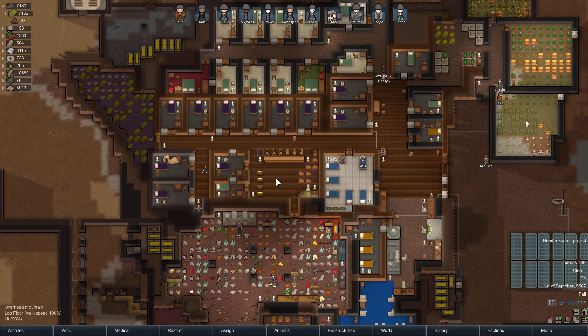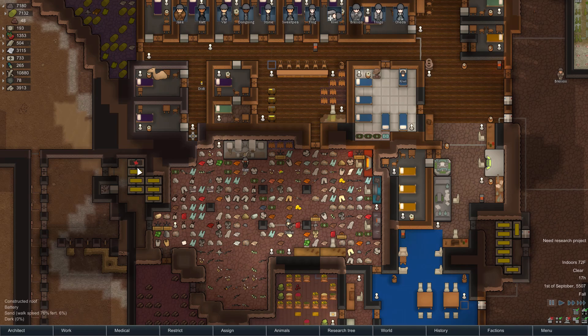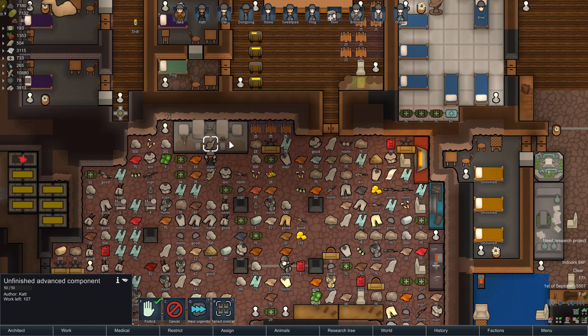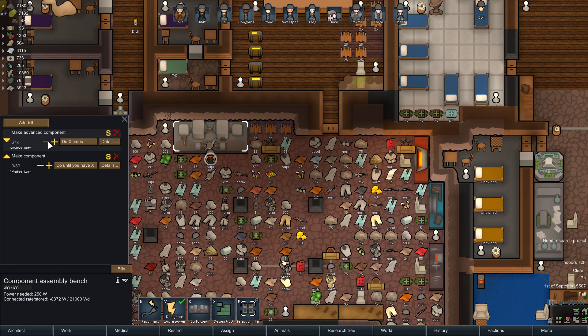We're in a bad spot right now because we don't have any components, so we can't repair batteries as they break down. Cat is currently working on advanced components. We need to turn that down and have her make regular components instead — move components to top priority so she starts switching over. We need to give up on the ship right now; for one thing, we don't have the AI core. We'll either have to wait for the quest or go into dev mode to generate it.